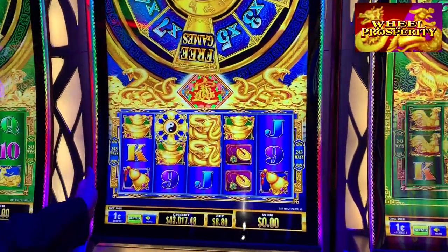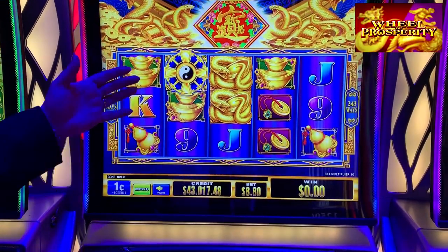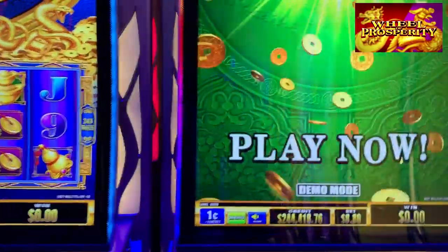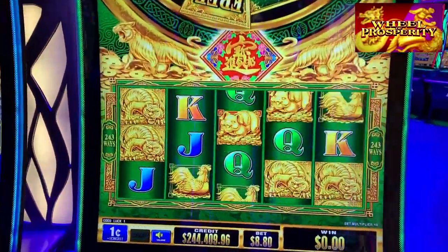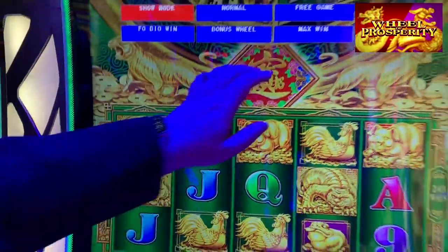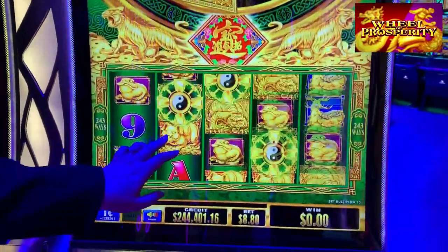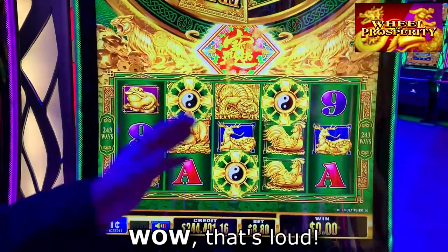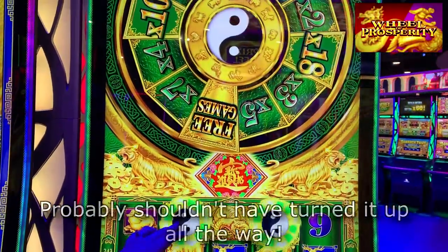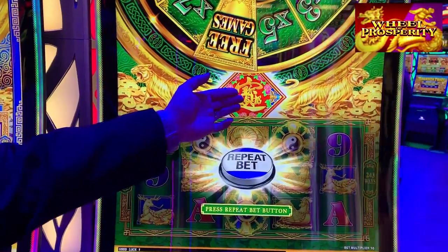All of the Wheel of Prosperity games play the same during the base game, which is important because the base game is such a strong game. Similar to that, you're trying to get into any big win. If we get three wheel symbols, that's going to trigger this wheel — and that's great because these are also our wilds. The wilds are how you trigger the wheel and how you trigger a chance at the jackpot.